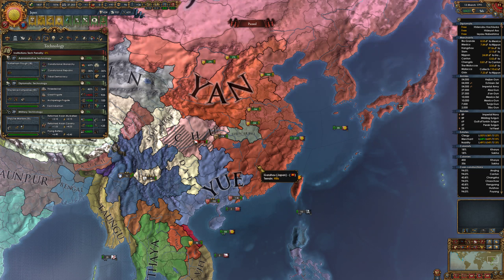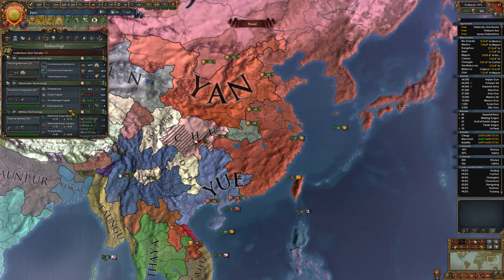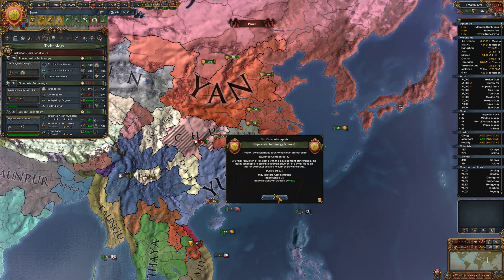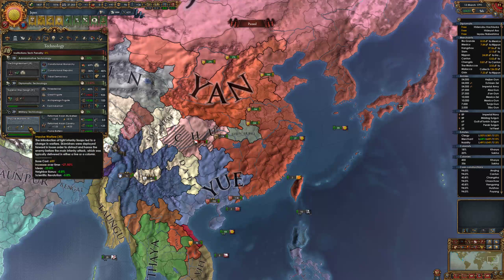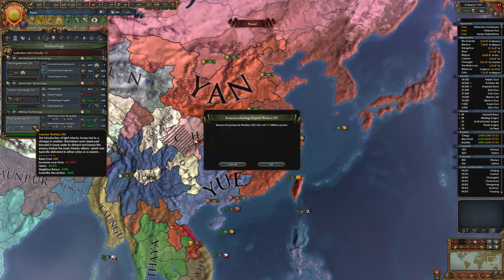Japanese mech through, continuing to give us money all this time - absolute champions. Trade efficiency plus 20 percent, yearly corruption - that would be nice. And it puts us ahead of time so trade efficiency goes up even higher - absolutely great. You're just land brow anymore. Any more morale and I'll just have to walk past some of these armies and they'll run.